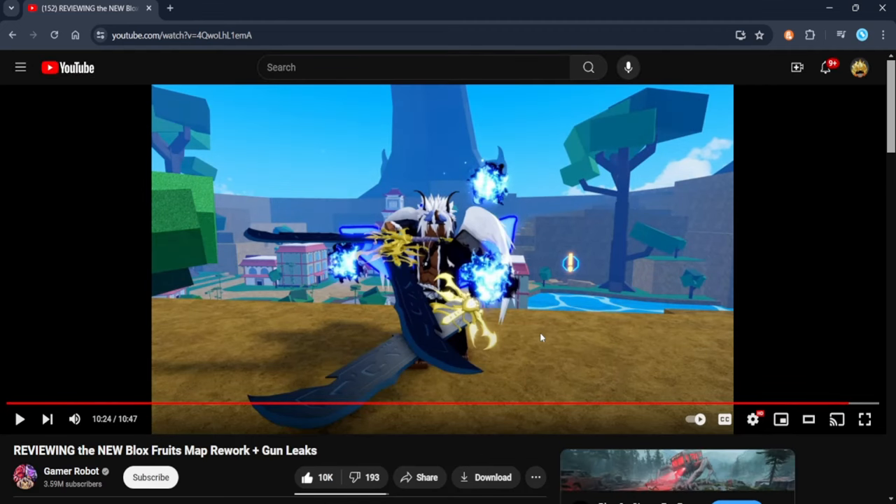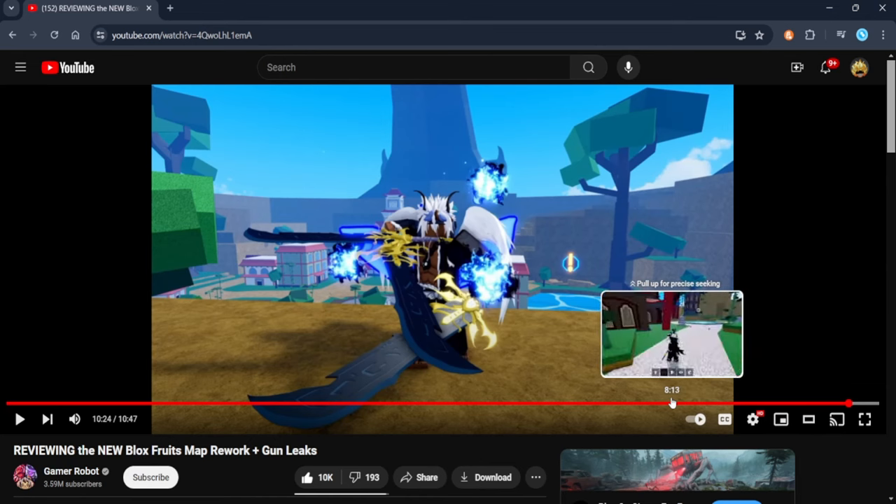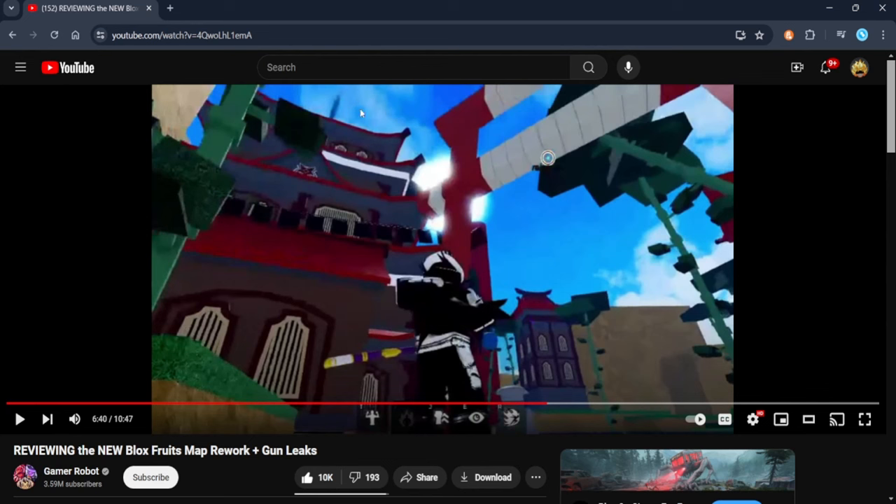Let's do some discussion. Why did they put 'new map rework and gun leaks' in the title when it's actually a bow leak? You can see smoke from a chimney... I think that's the teleport thing. The only thing we're all really excited for is Dragon Awakening, of course.